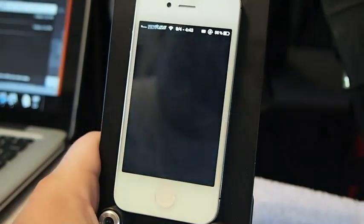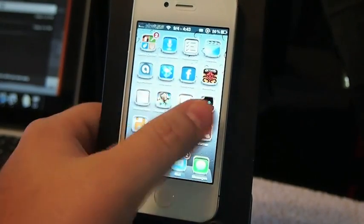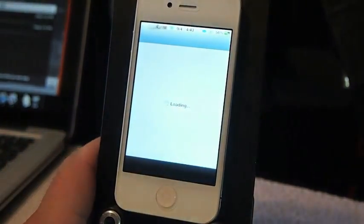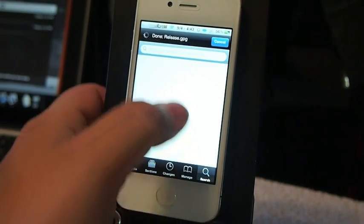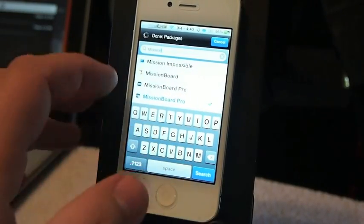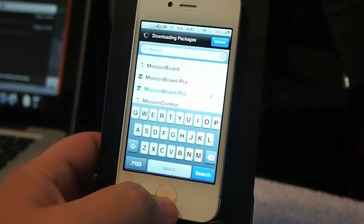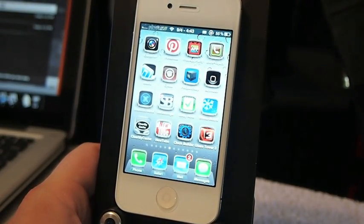Hey YouTube, it's your iPhone captain. Today we're going to be looking at a tweak called Mission Board Pro. We recently reviewed the free version of this, and now the developer has added several more options and the pro version. It's available for $2.99 in the Big Boss repo, however there are other alternatives there as well if you wish to give it a try.